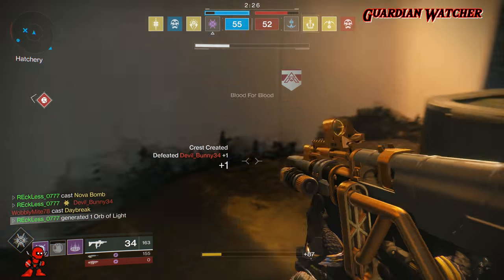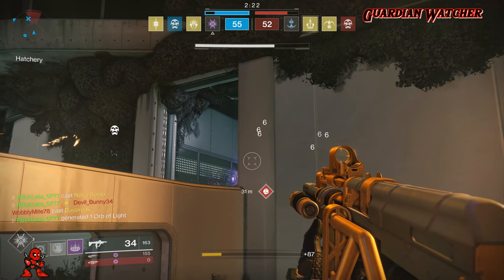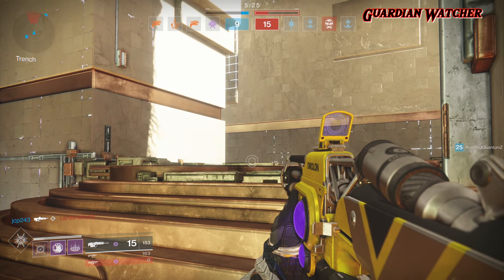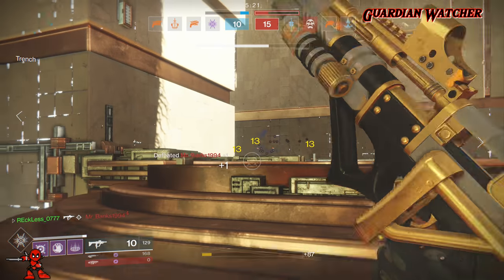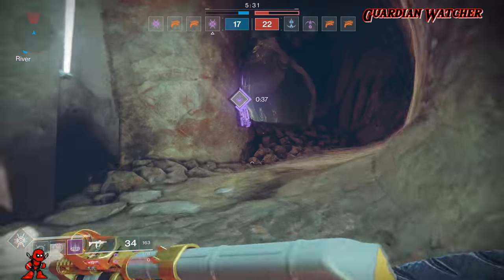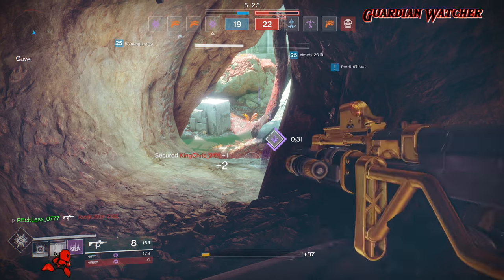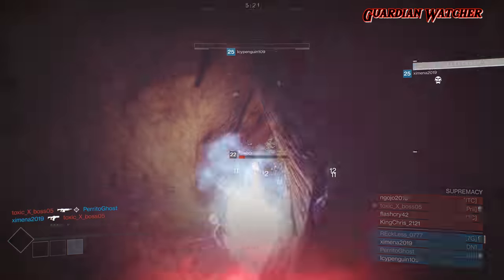This monster is a kinetic submachine gun that fires at an RPM of 900 with an impact of 20, so it's on the higher rate-of-fire, lower-impact archetype. It has a range and stability of 49, a reload speed of 53, and a handling of 57. As for hidden stats, it has a zoom of 12, an inventory size of 43, an aim assist of 45, and a recoil direction of 81.